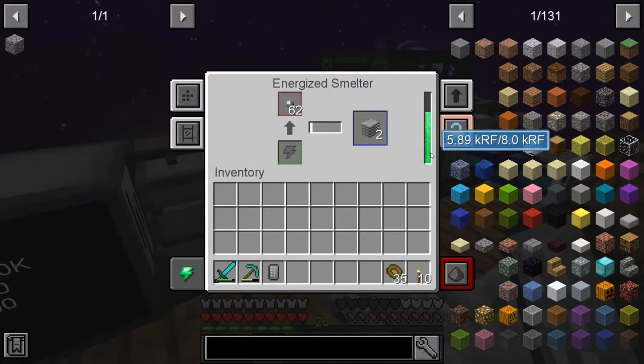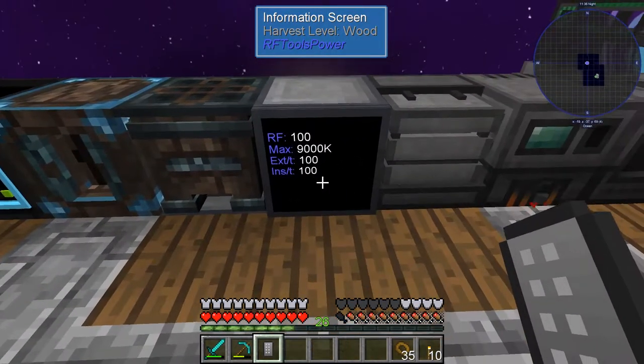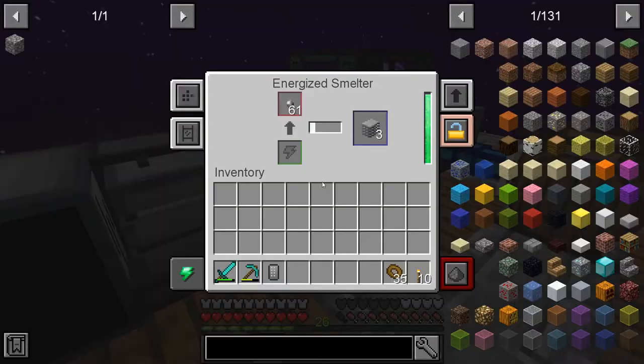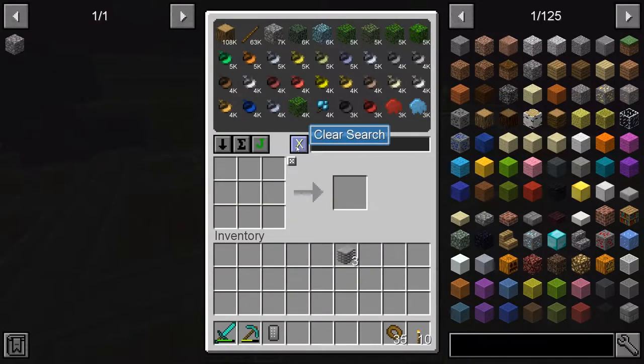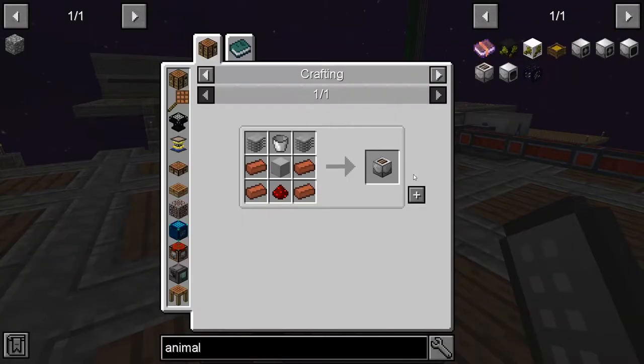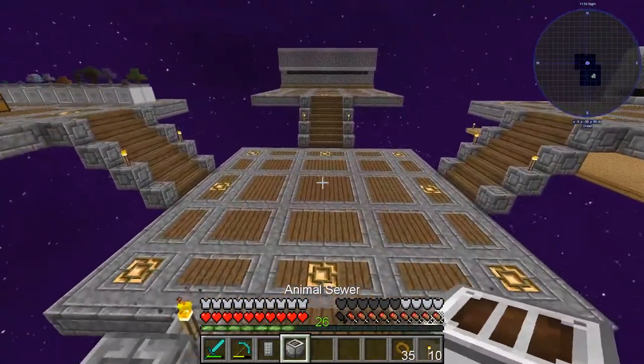You can see immediately this did kick on, which is really awesome, and it's already almost filled up. Once that gets done, this will probably start filling up with power as well. There we go — we're trying to make the animal sewer right here and we have that.